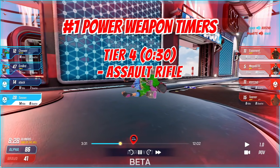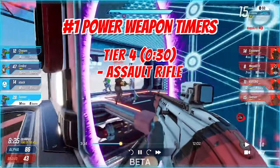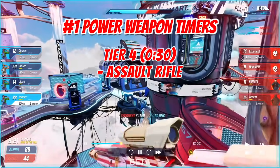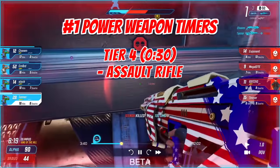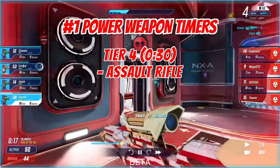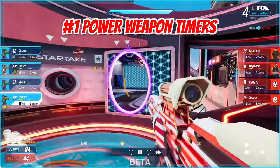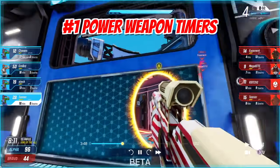Tier four is the assault rifle, which spawns every 30 seconds. Honestly, there's no real reason to pick this up — maybe to switch out for your pistol — but it's personal preference. I personally don't time it or pick it up. No one usually wants it. So that's number one: those power weapons, especially the tier ones, are insanely important.